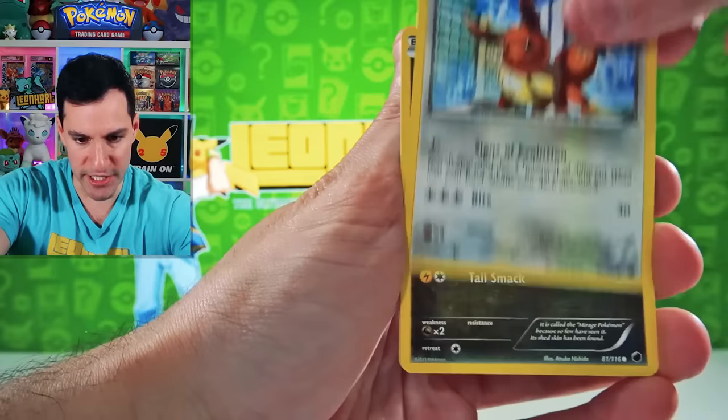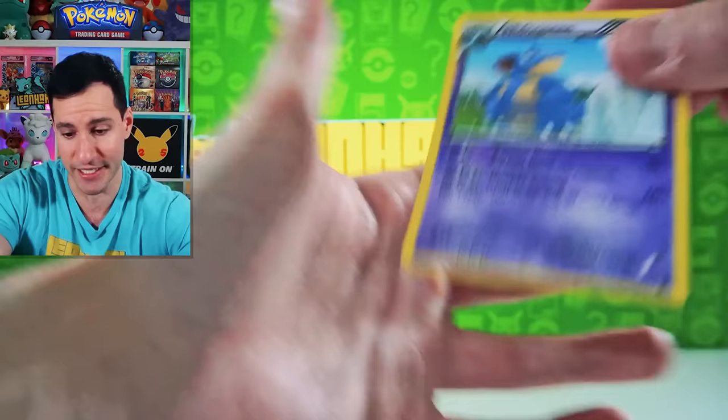Exeggcute, Hootie and the Blowfish, Dratini, Beldum, Nidorino. And then we have Plasma Storm — here's our chance, our one chance to see if we can get an ultra rare. I believe there's a Lugia ultra rare as well.